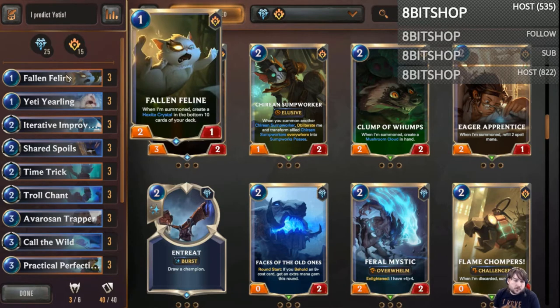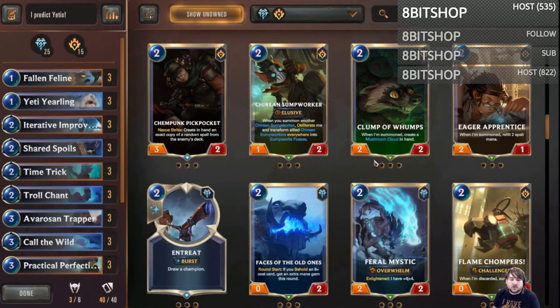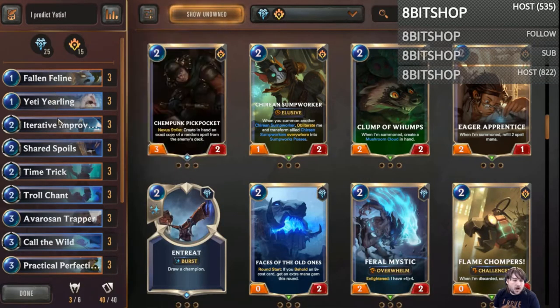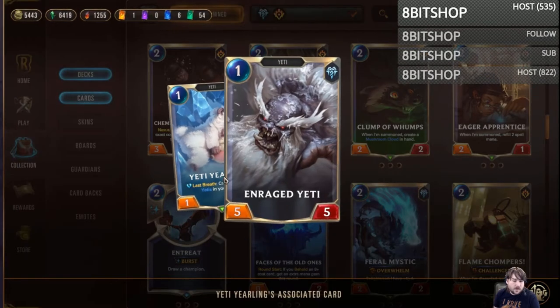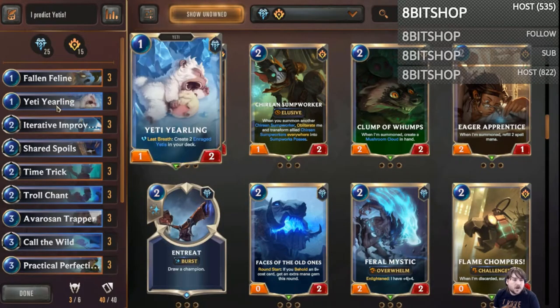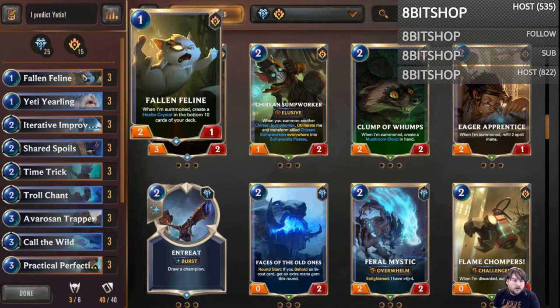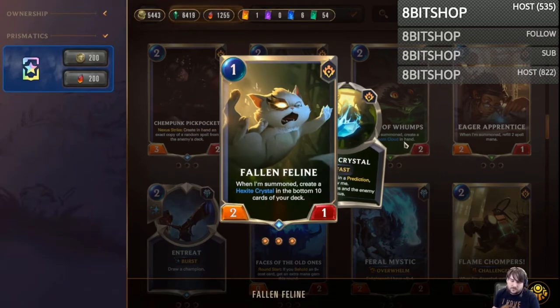We're running three of the Fallen Feline to get the Hextite Crystals. I think this card is extremely powerful and I'm not playing a ton of predicts. But even if I just draw it naturally after shuffling cards around because of predicting, I think this card is strong enough to at least test it and see if I can make it function in the deck. If I can't, this will be the first thing I cut as I make changes.